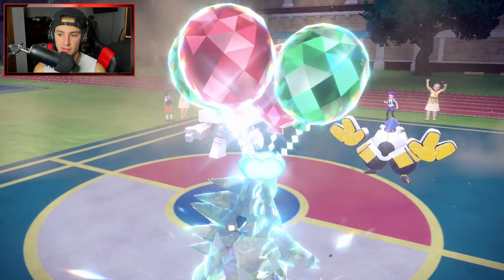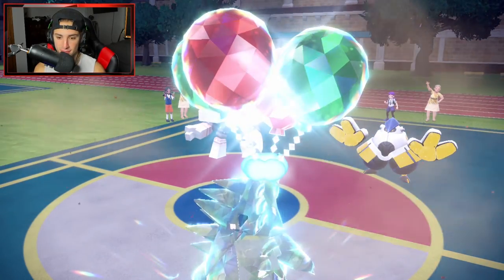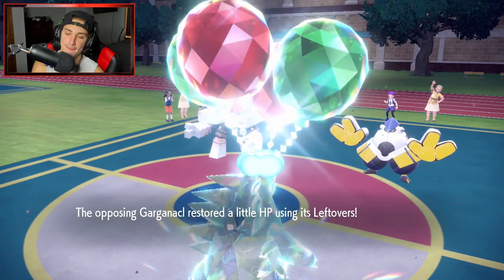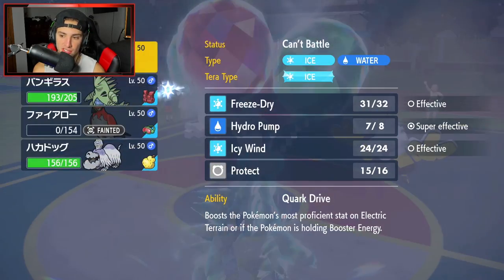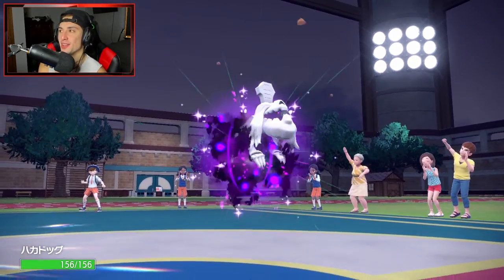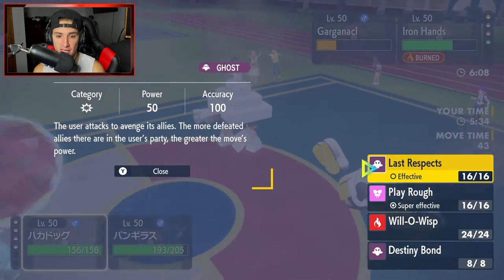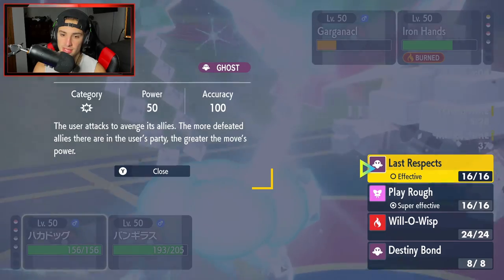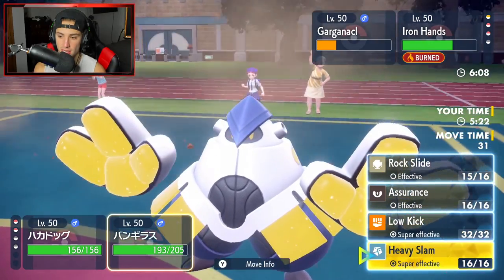Now we get to bring in Houndstone and I really do like Houndstone here. I might just KO the Garganacl with Low Kick and then Houndstone starts Last Respecting. What would do more damage — Play Rough or Last Respects? I don't really want to rely on Play Rough missing. Last Respects is 50 base power for every Pokemon that has died plus STAB, so I think it does more. I'm going Last Respects and Heavy Slam just in case.